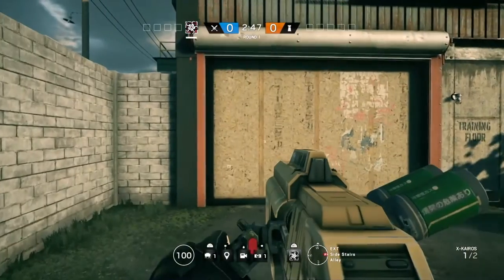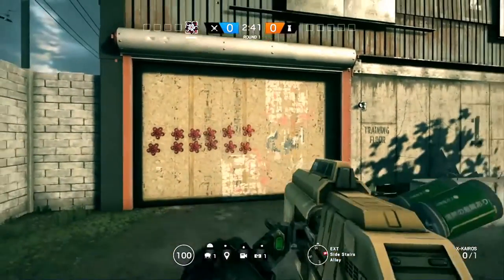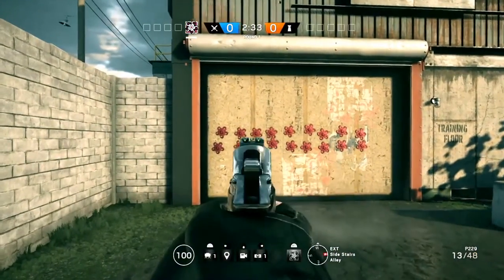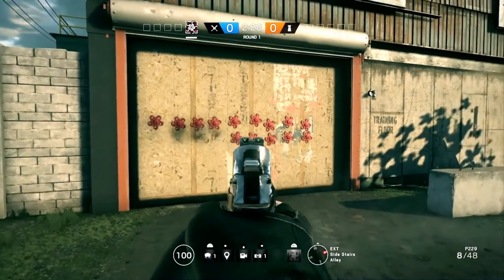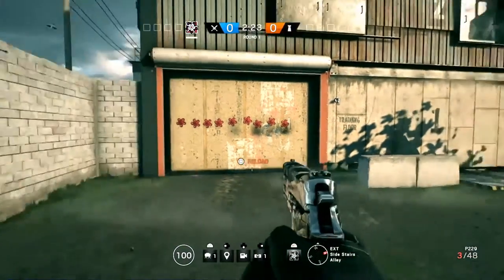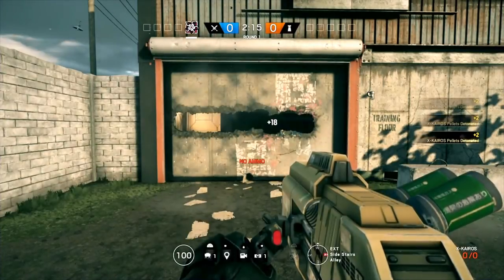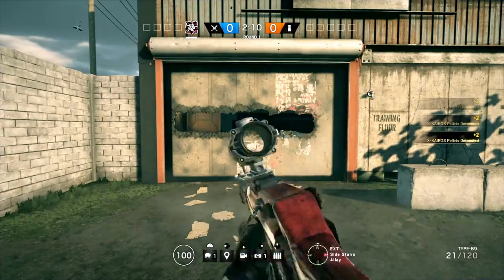When it comes to Hibana's X-Kairos launcher, it fires six individual pellets in each shot and carries a total of three shots. After the pellets have attached to a wall, you can either blow them up right away or later, just like with any other breaching charge. What's cool about this one is that you can line up more shots next to the first one and blow them up all at once, or even shoot and destroy a couple of pellets with your gun if you want to make a smaller hole or a line instead of a box-shaped hole. This was a good tactic together with Blackbeard, at least before the Blackbeard nerf, as you could make a line in perfect height for him to use as cover behind his shield.